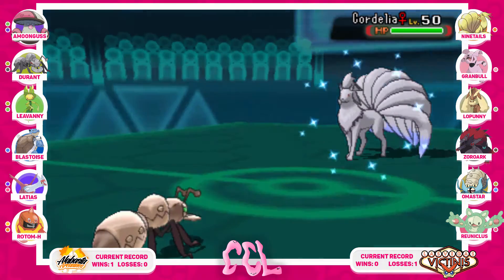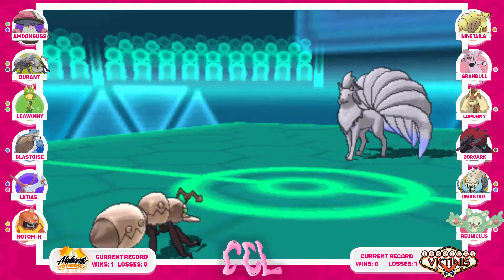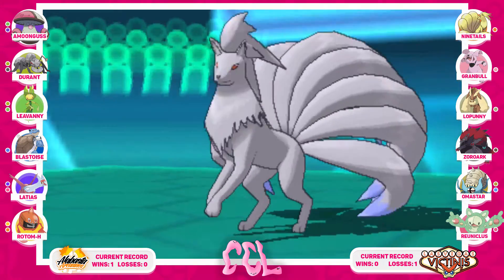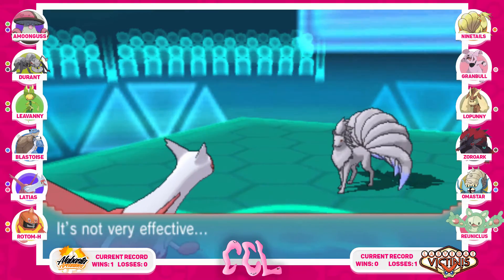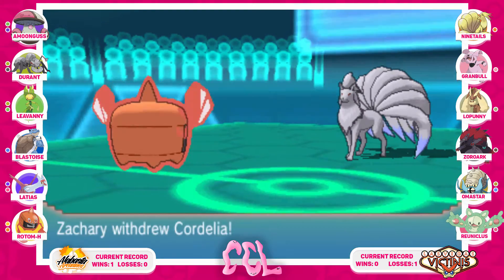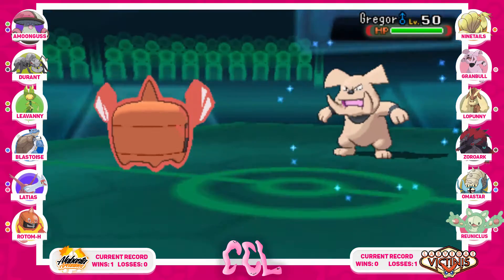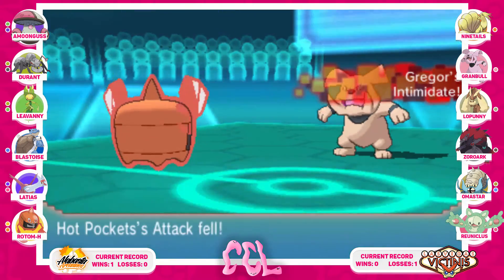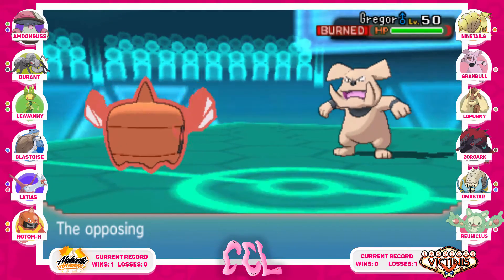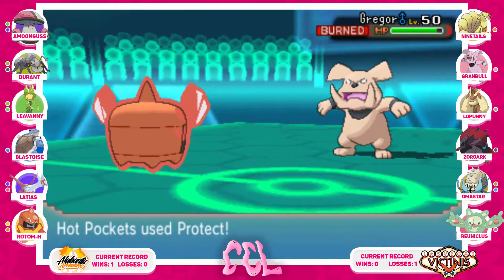He top swaps in Cordelia, the shiny Ninetales, and I know this is Flash Fire so I have to be careful about firing off Will-O-Wisp. We get a good chunk of damage on it. The way he brought it in I was like — this thing is definitely Choice Scarfed — he's thinking he can outspeed my Durant. So I bring up my Choice Scarf Latias to eat that hit, and because of my Dragon typing I double swap out into Rotom-Heat because I don't want to get trapped by Zoroark with Pursuit, which would one-shot me. Seeing the Intimidate I know this is actually Grimmsnarl, so I fire off a Will-O-Wisp knowing he wouldn't pivot into the Ninetales.